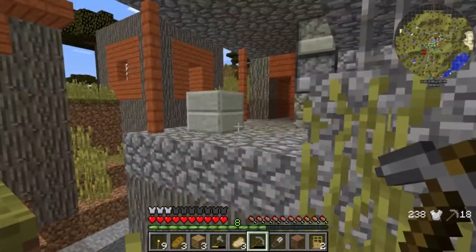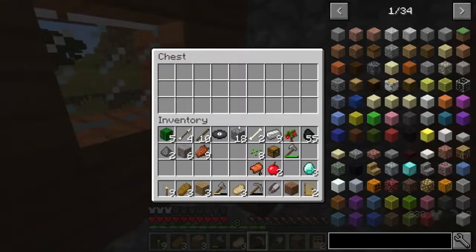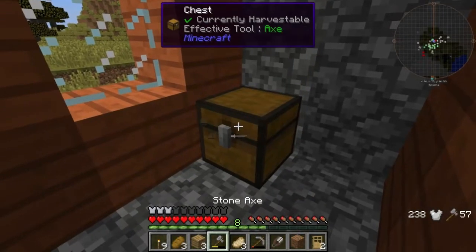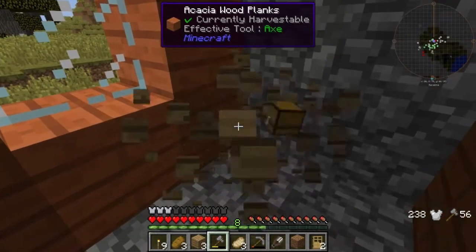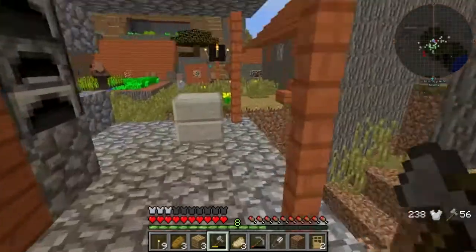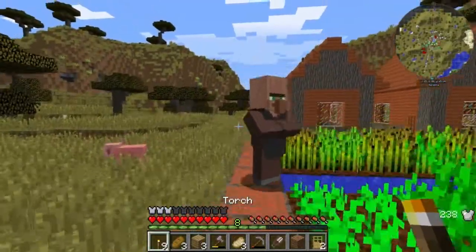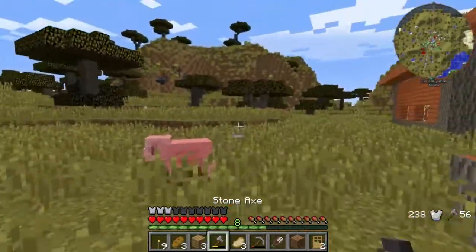It was this blacksmith right here where I got the diamonds and also a saddle. So if I could get a horse, I'll definitely get one. Anyways, that's about the tour of the place.